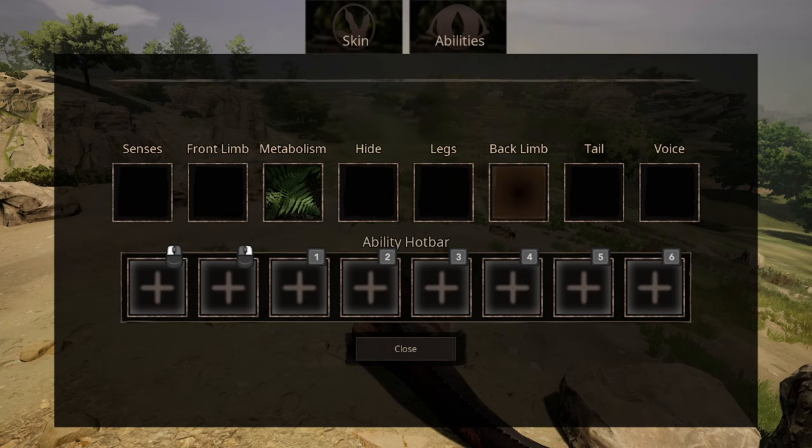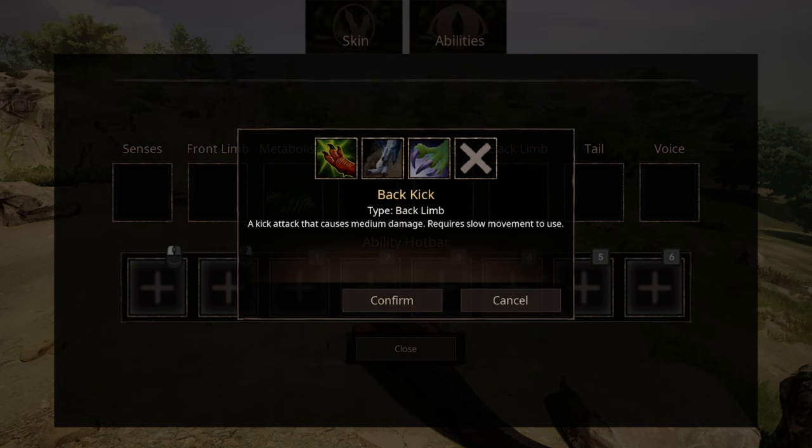For back limb, we have three options. The first one being Back Kick, which kicks backward. The second option is Wet Feet, which sounds weird on a Hadrosaur. Then we have Rodeo Kick — basically an ability that shows you who's the bull and who's the rider.